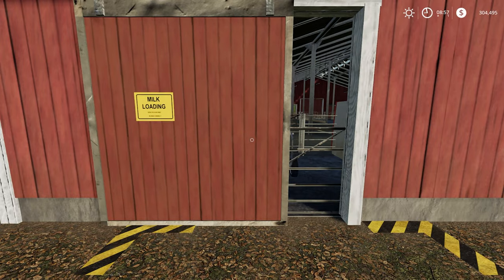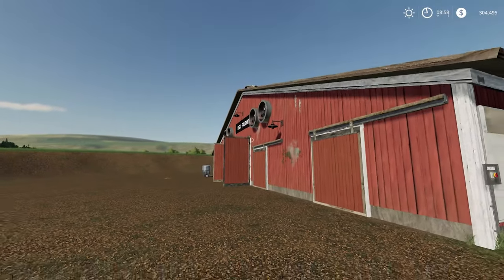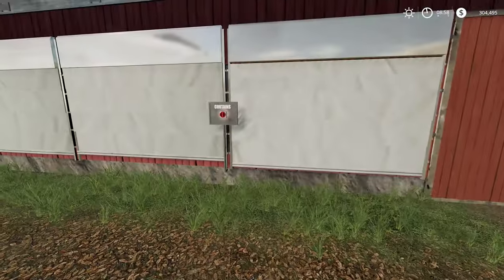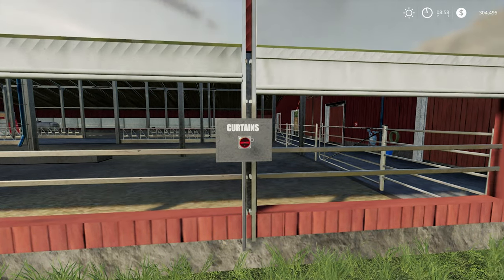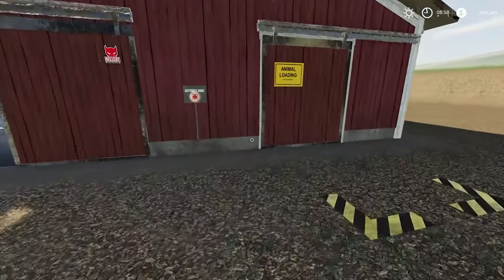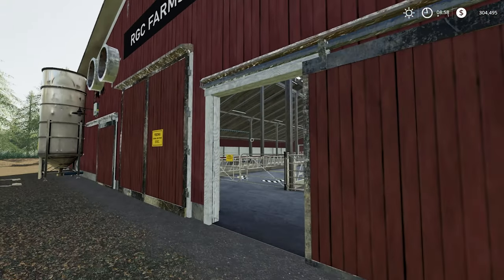There's the inside of it - looking good. I believe that's where the milk loading goes. I am going to install the animal extension for Global Company as well - I think I'm allowed to have water and milk sell point on the farm. It's quite a nice build - you can lift the curtains up and let the cows see outside as well. I do like this. I'm very happy with this. I've got some nice space around the back here. There's where you put your water in. I believe that's where the animals go. You've got the fans as well here.